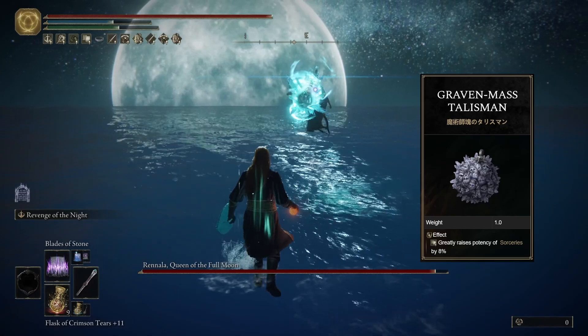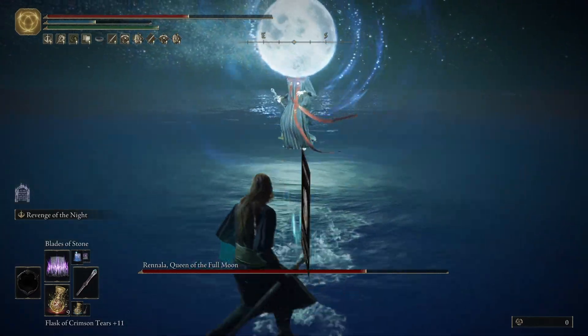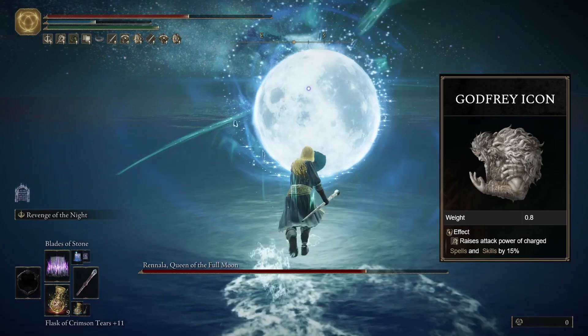The Graven Mass Talisman boosts our sorcery damage. The Magic Scorpion Charm boosts our magic damage. And the Godfrey Icon, which boosts charged spells.